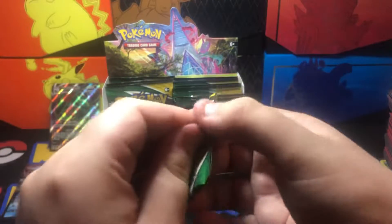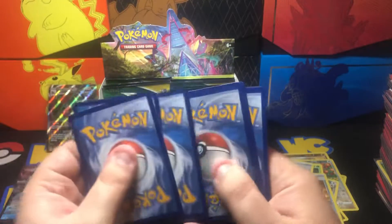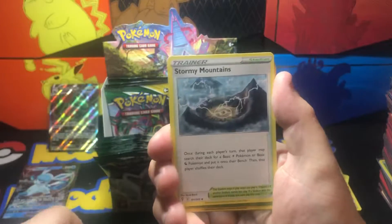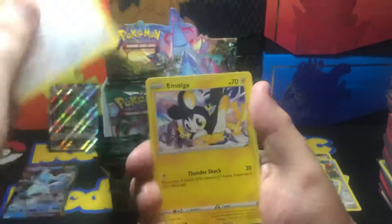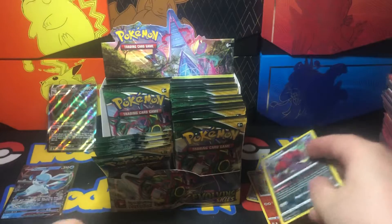Pack nine — I think I may have saw what the code card was but I'll reserve judgment. Grass Energy, Stormy Mountains, Buldour, Skiploom, Pikachu, Applin, Lillipup, Emolga, Tentacool. Zoroark is reverse, and Drampa is the non-holo rare.